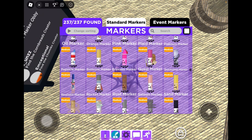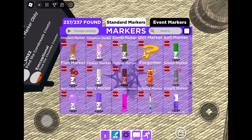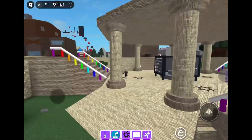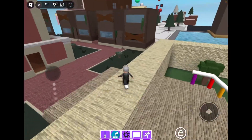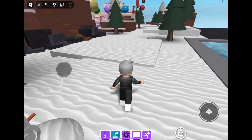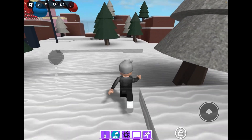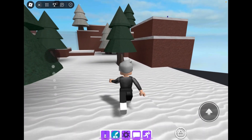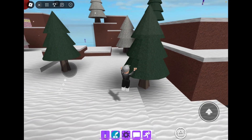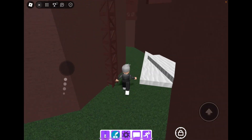In this video I'm gonna show you how to get the Pine Tree marker. This marker is not very easy and I kind of forgot how to do the obby, but I know where it is. Find this pine tree right here — it looks a little different at the top, it's a little lighter. If you can see, you'll be teleported here.